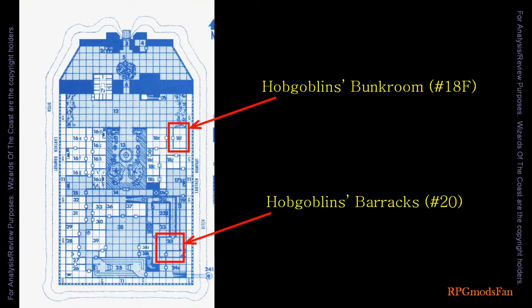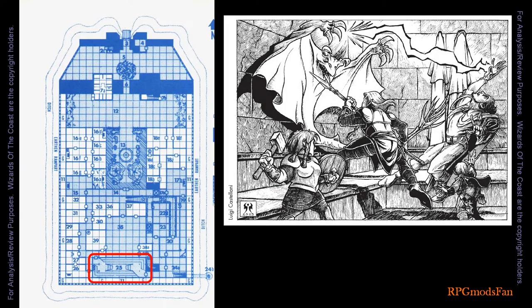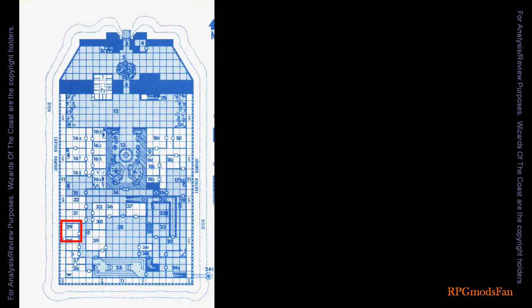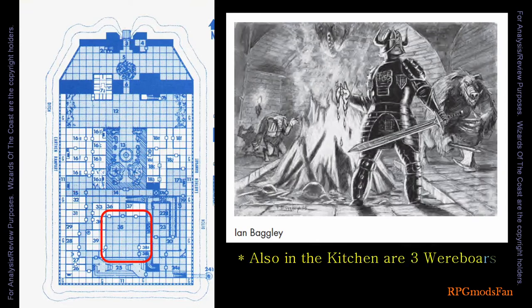The hobgoblin bunk room and barracks are in rooms numbered 18F and 20. Chamber number 25 is an eerie sight — the slaves here are chained to the walls and have blank stares on their faces, their minds numbed by a cloaker in the room. The stockade smithy is in chamber 26. The blacksmith is a 3rd-level half-orc fighter whose private quarters is chamber 27. The orc barracks is in room 29. Chamber 32 is the Executioner's private quarters. Icar can be found in the kitchen along with 8 goblins ready to do battle.